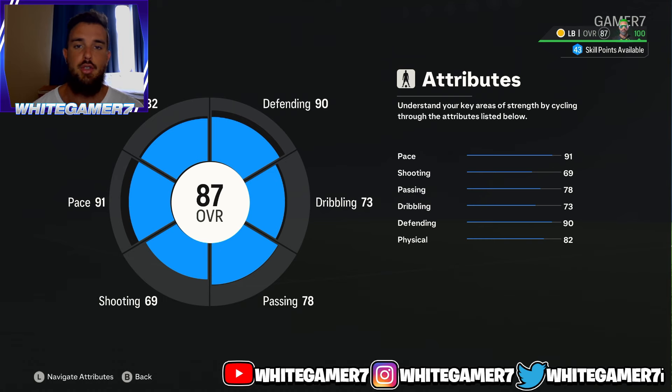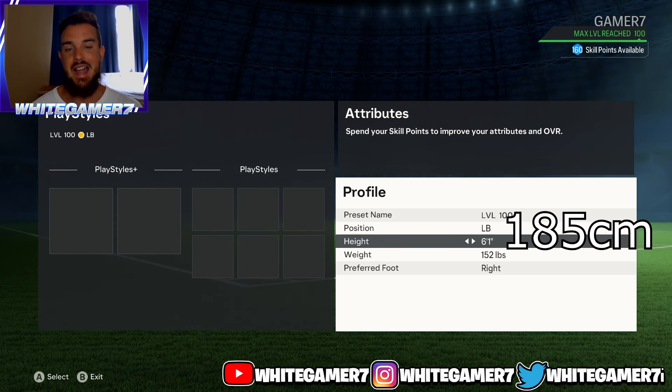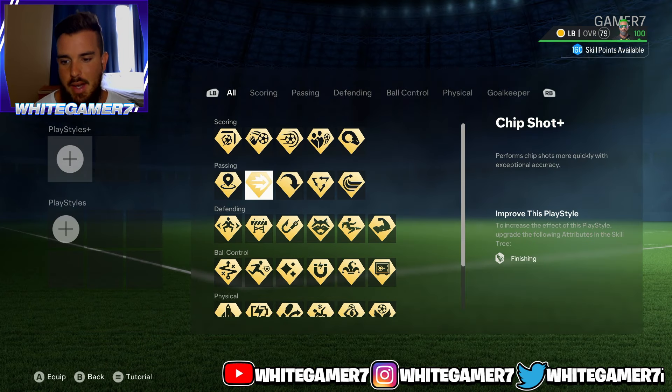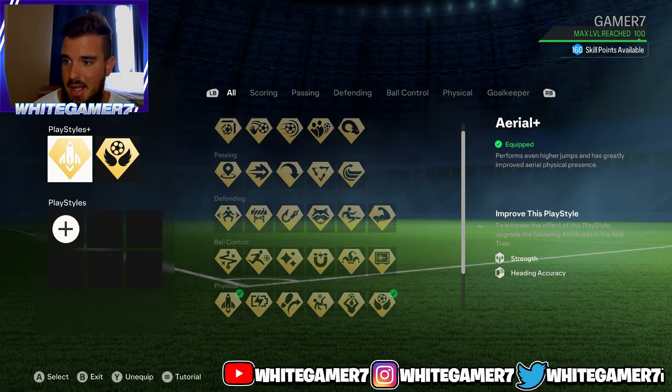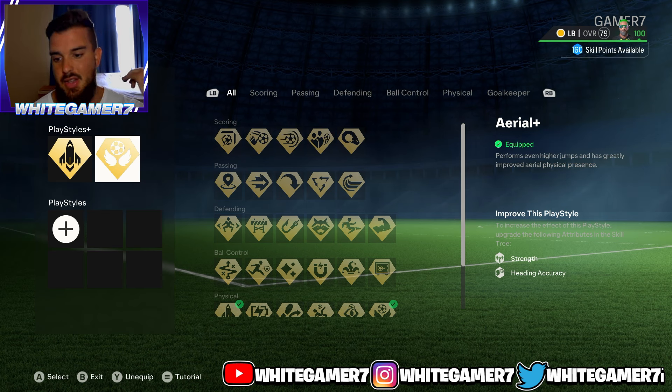Now we have the level 100 fullback build. Your position is either left back or right back. Height we're going to go with 6'1" — you definitely want height as a fullback this year, especially in divisions where people like to cross abuse. You want to cover those far-post crosses. Weight is 152 pounds. For play style plus at level 100 you have everything unlocked. I recommend Quick Step Plus — it allows your pro to accelerate quicker whether chasing an opponent, tracking back, or pushing up. Also Aerial Plus — it allows higher jumps to win aerial battles and cover far-post crosses.